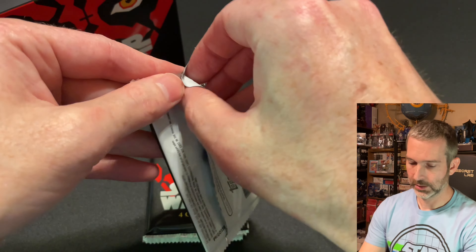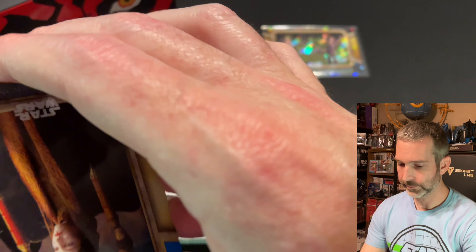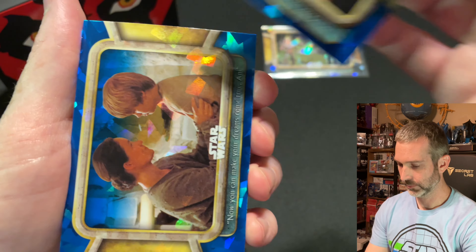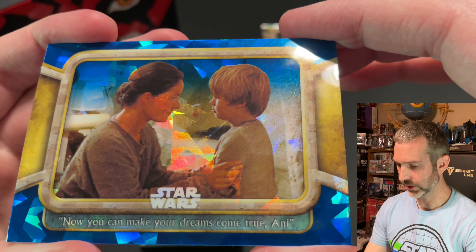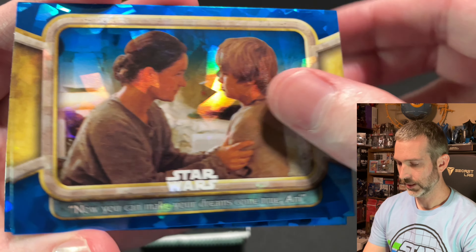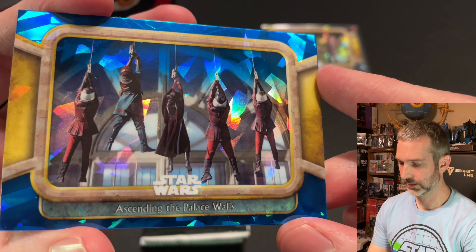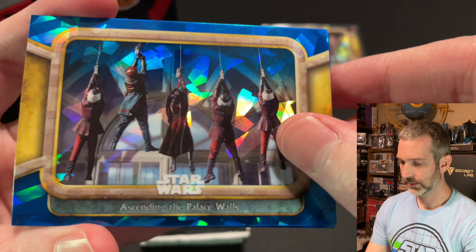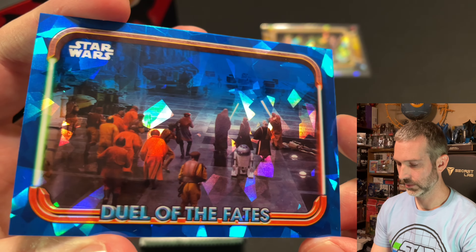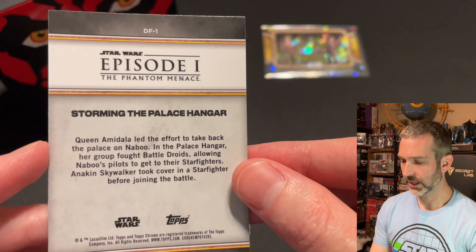Pack number three. We should find at least four numbered cards per box — already found one of them so far. The Queen's Plea to the Senate. Next base card is Now You Can Make Your Dreams Come True, Annie. After that one, Ascending the Palace Walls. And the last card of the pack — a Duel of the Fates insert card. This one is DF-1.